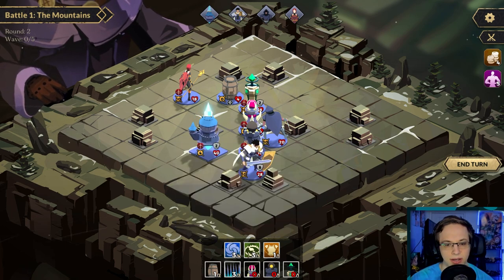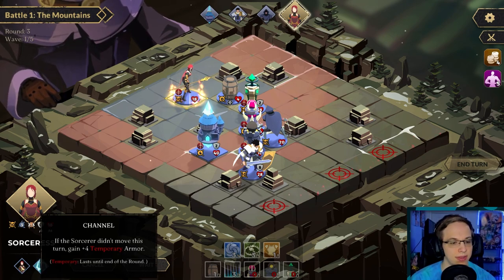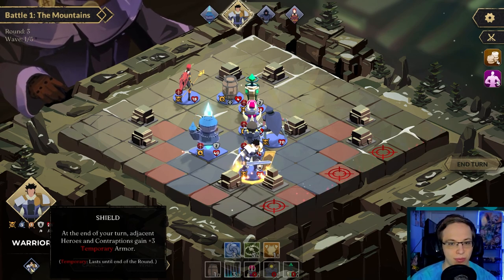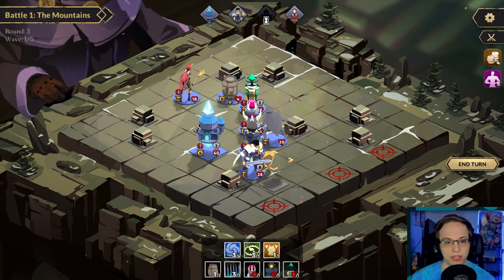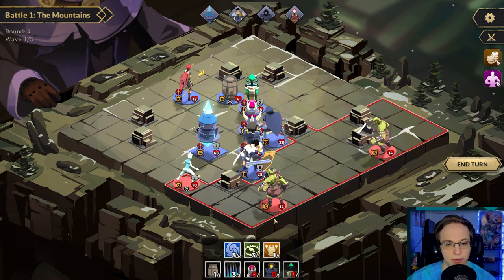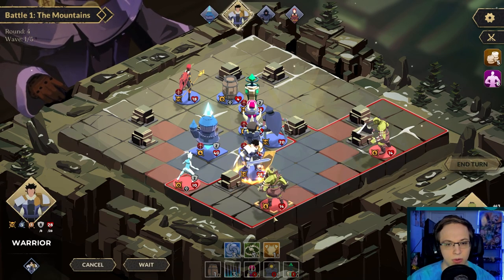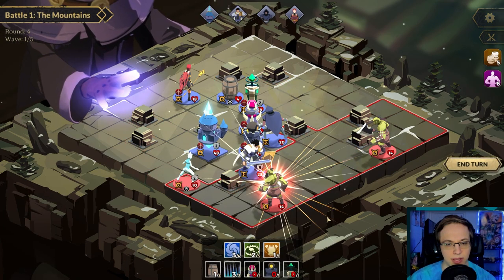We'll go ahead and end the turn. The sorcerer if she didn't move gains four temporary armor, and she's giving everything around her three temporary armor — that's what's been happening. We're gonna wait here. I know where they were spawning, I probably should have — there we go. We can kind of just eat people right. Remove a block tile and replace it with a trap — let's do that!